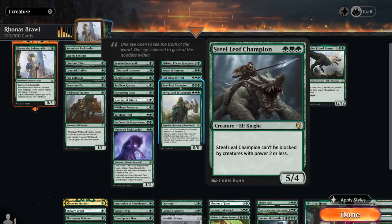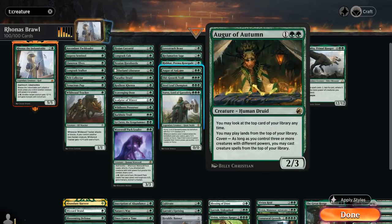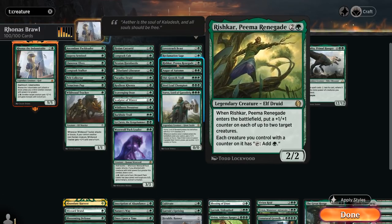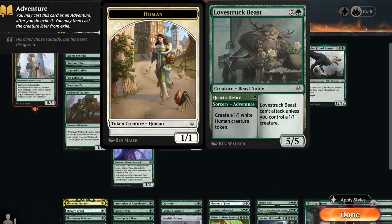Steel Leaf Champion is a 5/4 that's difficult to block. Old Growth Troll is a 4/4 Trampler that leaves behind an enchantment when it dies. Ogre of Autumn provides card advantage by letting us play lands off the top and eventually creatures as well, and we're very good at enabling Coven in this deck. Rishkar puts +1 counters on our creatures and turns them into mana creatures. Reclamation Sage deals with artifacts and enchantments. Lovestruck Beast can first be adventured to make a 1/1 token, then becomes a 5/5 — great at enabling Rhonas.